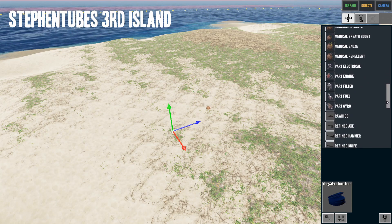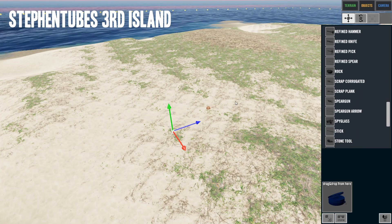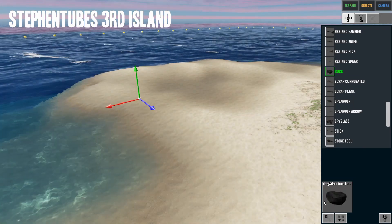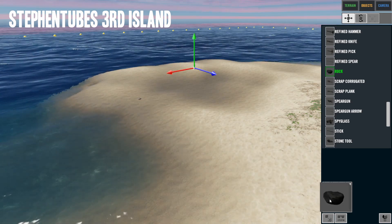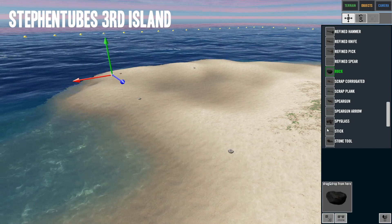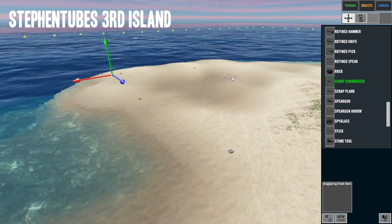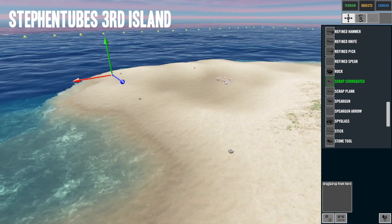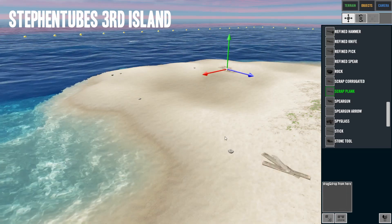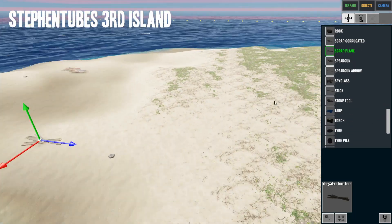There's all the refined items. Let's add a rock — click on it, carry it over here. We can add another rock and more rocks, and clone them. There is a limit to how many you can add. Here's some scrap metal — it's a little bit under the sand, so let's move it. There's scrap planks — just throw that over there.